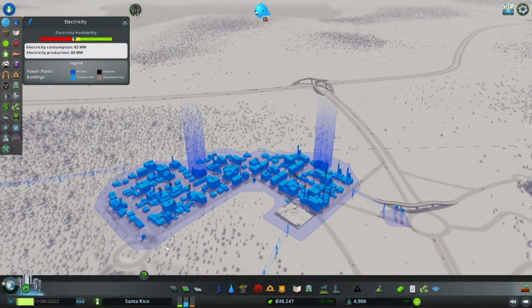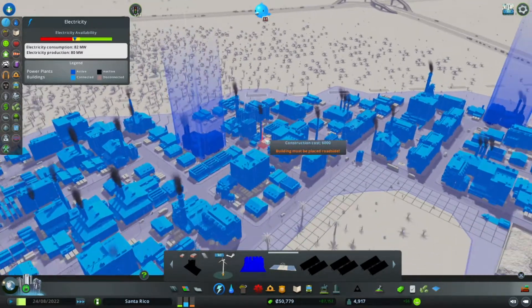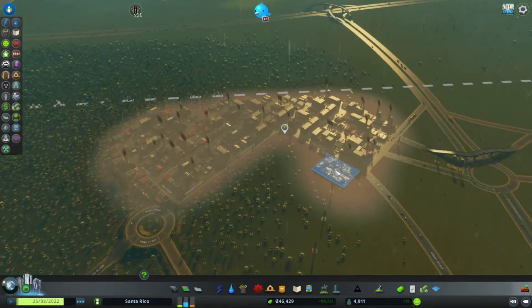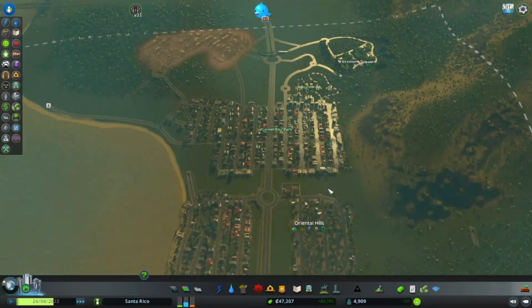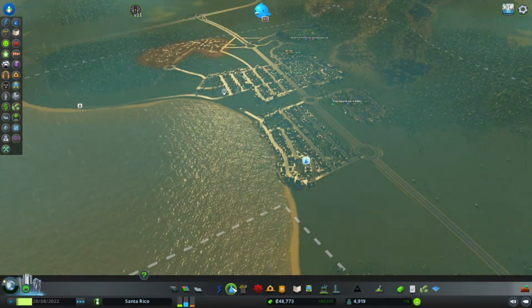Apparently electricity is now becoming a problem. I have two power plants - I am going to put in one of these, it's a bit like the wind turbines but they don't take up as much. There we go, that should fix my electricity problem for now. And we're back in daytime which makes it a little bit easier to build. Apparently there's no water coming down here.